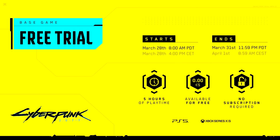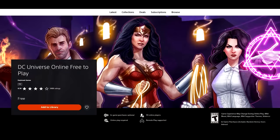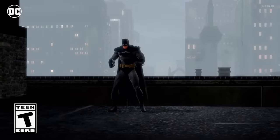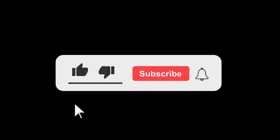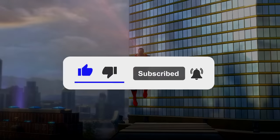That's going to do it for me. Cyberpunk 2077 has a five-hour free trial available right now until April the 1st. And for free titles: DC Universe Online and Predecessor are both now available on PS5 as free-to-play games — check them out if you're interested. Let me know all of your thoughts in the comments section below. Thank you for watching, and goodbye.